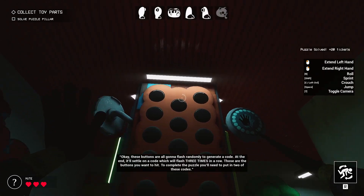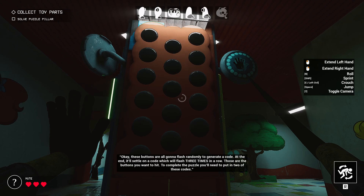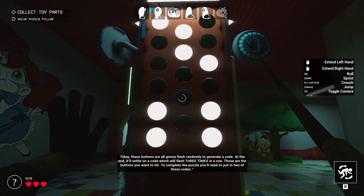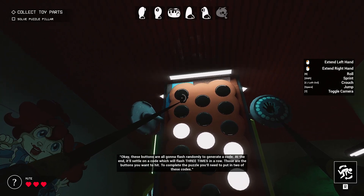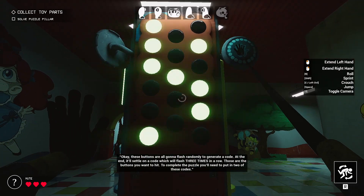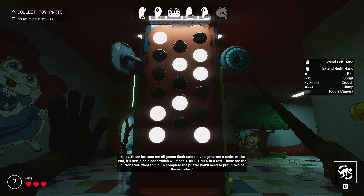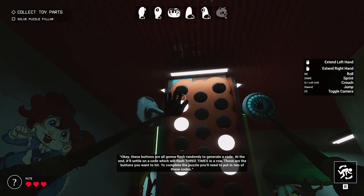These buttons are all going to flash randomly to generate a code. At the end, it'll settle on a code which will flash three times in a row — those are the buttons you want to hit. To complete the puzzle you'll need to put in two of these codes. What do you mean two of this code? Okay, I guess that's right.